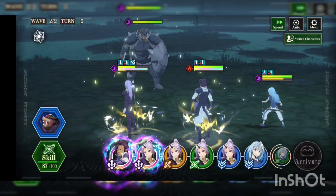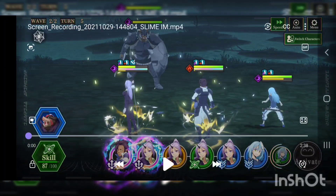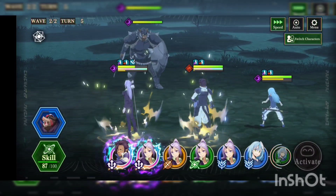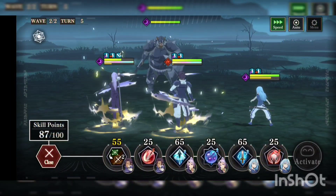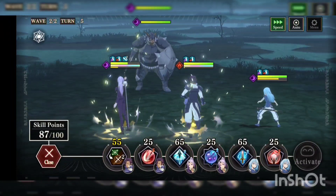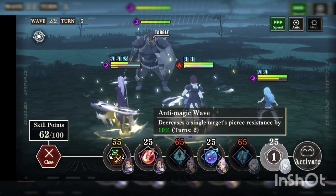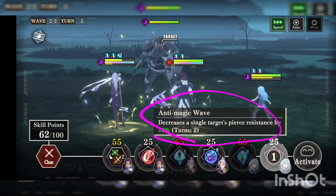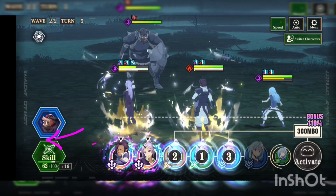Hey guys, here is the clip of me doing this story. This is only wave 2 out of 2 — I already beat the mob phase, so now I'm here in the boss fight. I got the skill gauge ultimate ready on wave 1, so on wave 2 I managed to get their ultimates ready to do that big burst. We're gonna activate the pierce rate increase and decrease the pierce resistance. Since this is a 2-turn move, it can last for one more turn and I can use stamina to do the skill. So I can hit harder with the ultimates.